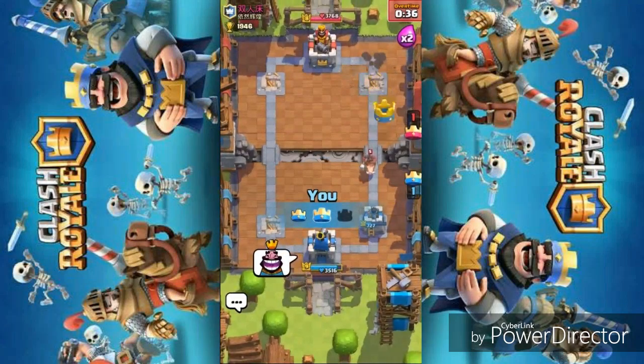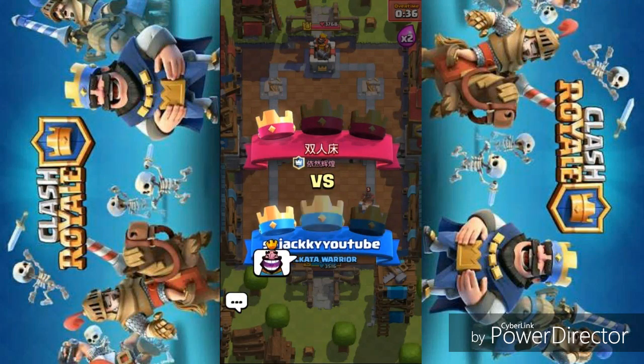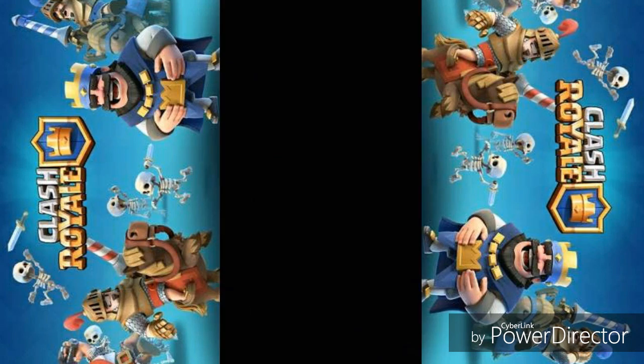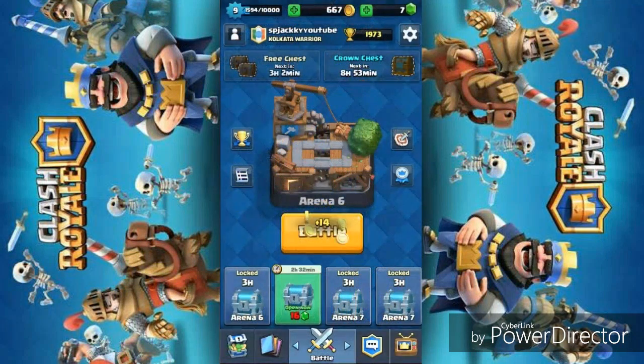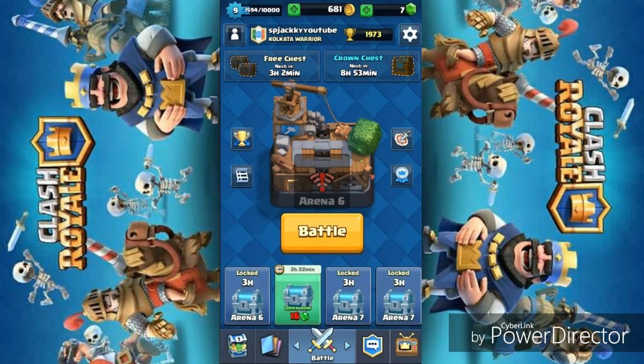This strategy works well and helps push through Royal Arena very easily if used properly. The main core is Giant Skeleton, Hog Rider, Freeze, and Mini PEKKA. Once you use these four cards very well, you can push towards the towers and get a decent amount of damage. Let's do another battle.